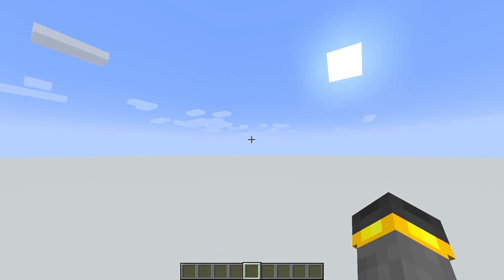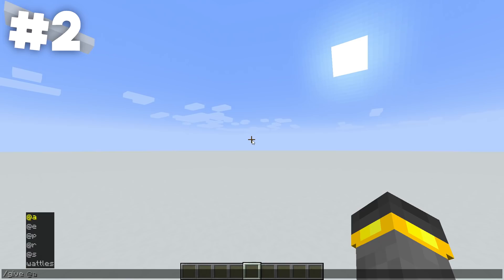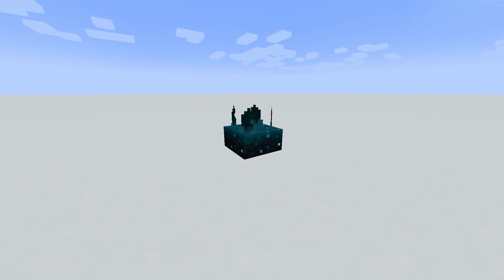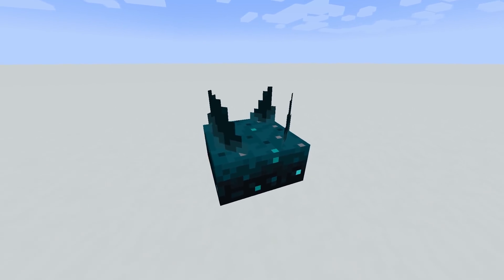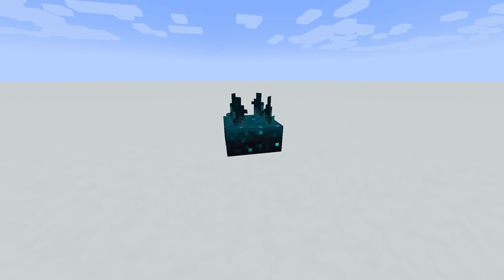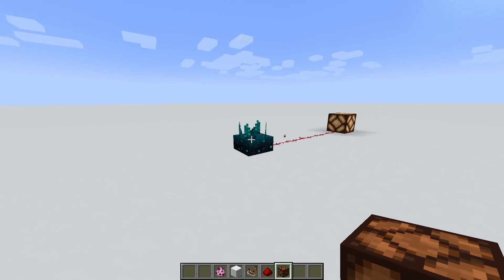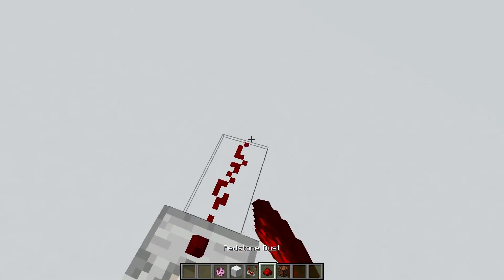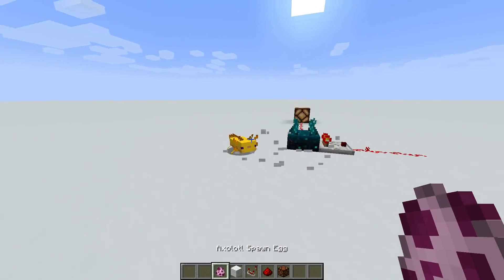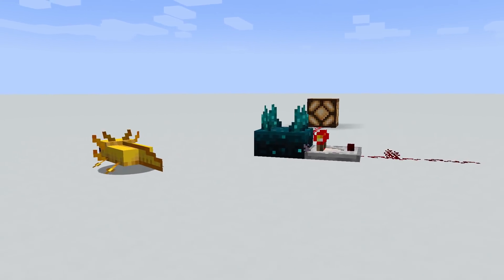The skulk sensor is definitely one of the biggest Caves and Cliffs update features — the possibilities are endless. However if you search it in the creative inventory it's not even there. The skulk sensor is technically coming to Minecraft in 1.17 but you're going to need to use the give command to get it. If you're on Bedrock Edition you'll have to wait even longer because the skulk sensor is completely absent from the update. It won't generate anywhere and you can't craft it either. Once it officially makes it into the game in 1.18 it'll be a literal game changer — motion sensor doors, comparator signal sorting, wool occlusion for silence zones, mob movement detection. It's one of the most advanced redstone components added to the game in years, but in 1.17 it's behind commands only.